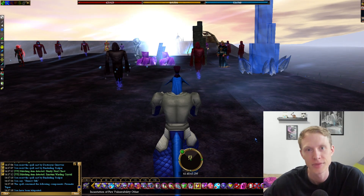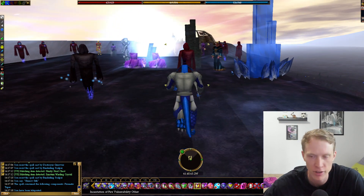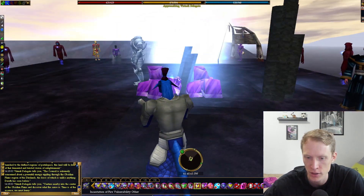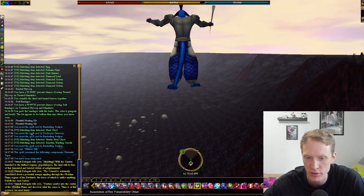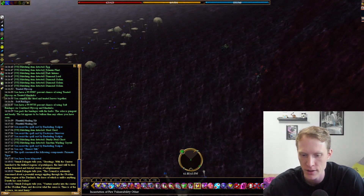Hey everyone, what's going on? Today we are doing the Seed of Power Quest. We are at the Rynthid Infested Plains and you're going to want to speak with this Verindy delegate here, who will ask you to venture into the nearby center of the Obsidian Plains and discover what the cause of some powerful energy rippling through the plains is.